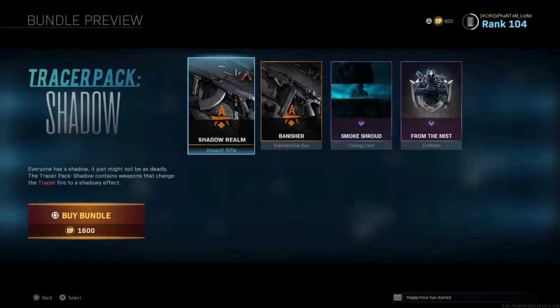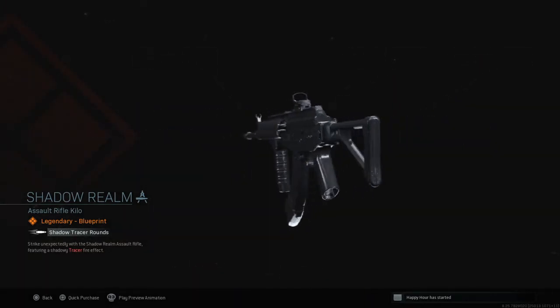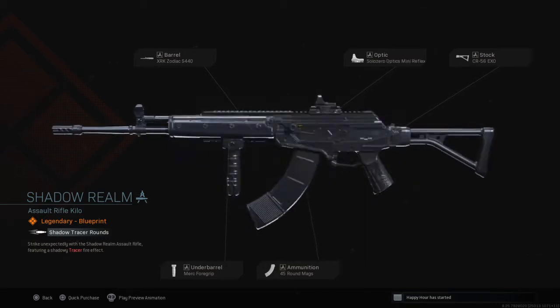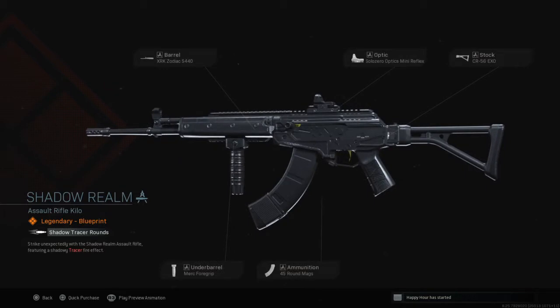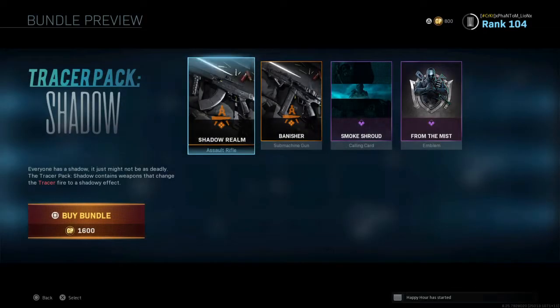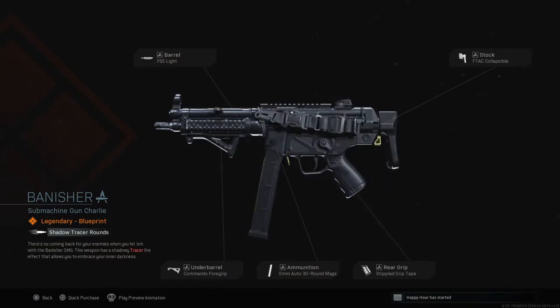Let's go ahead and jump into the Tracer Pack Shadow. You got Shadow Rounds — 1,600 COD points. You got the Assault Rifle Kilo — I want to say the Galil, the A-Max — I'm pretty sure. You got the XRK Zodiac Barrel, Solo Zero Optic, CR-56 Exo Stock, Marked Foregrip, 45 round mag. It also comes with Shadow Tracer Fire Effects. Then you also have the MP5 — FSS Light Barrel, F-TAC Collapsible, Commander Foregrip, 10mm auto 30 round mag, and Stippled Grip Tape. Pretty good bundle.